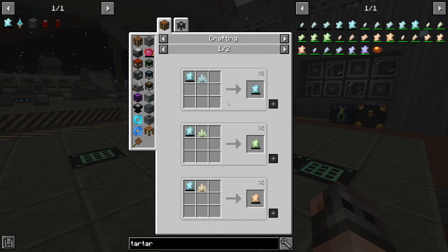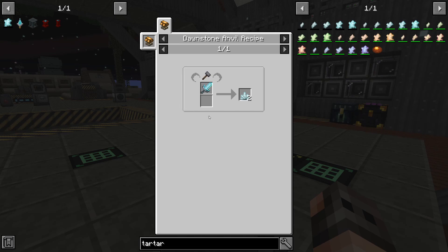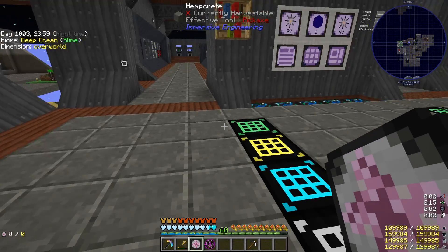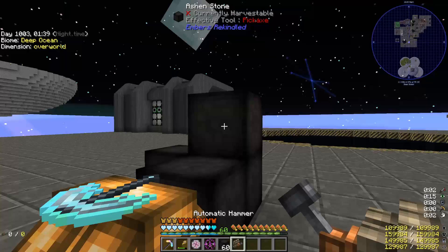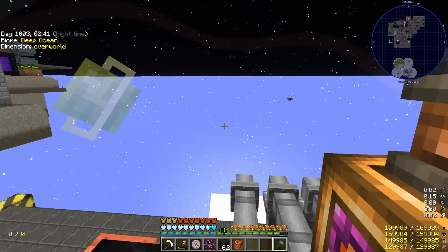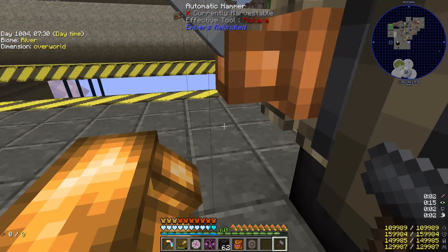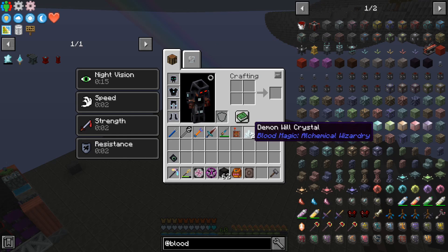Another item we have to craft is the Grand Tartaric Gem from Blood Magic. Unfortunately it is going to require a Demon Wheel Crystal which we don't have. But going through the recipes, it seems that there is a cheaty way of getting it through a Downstone Anvil. Let's make a Tartaric Gem. I was wondering why this recipe is not working — this is Palladium, not Iron. Now it worked. I have absolutely no idea how this guy is going to work, but we put you on top. It seems that there is an automatic hammer and we have to power it. Do you need embers? It took me a while, but it seems that it has to be damaged, otherwise it will not work. I hope one durability is enough. It worked.